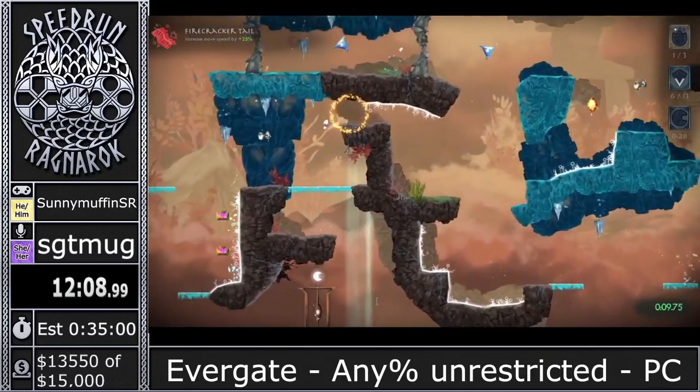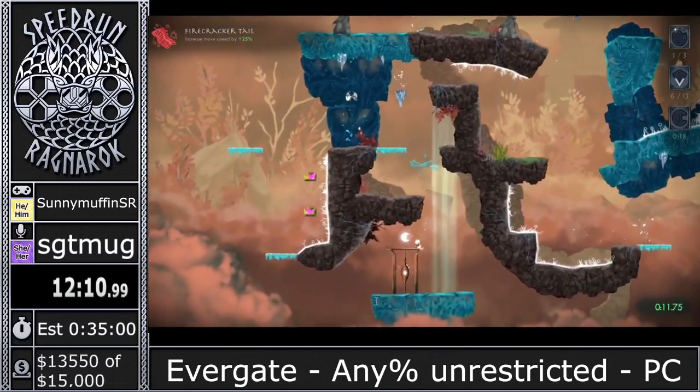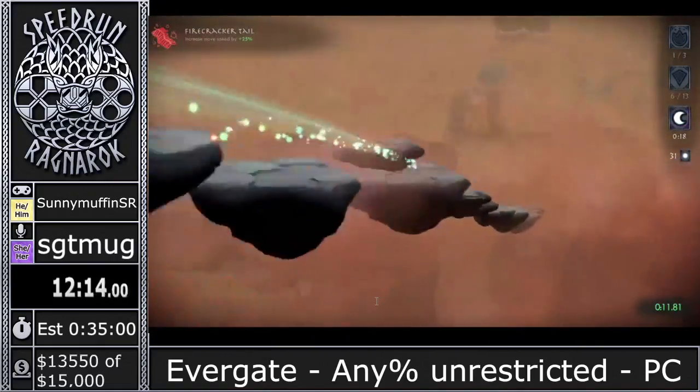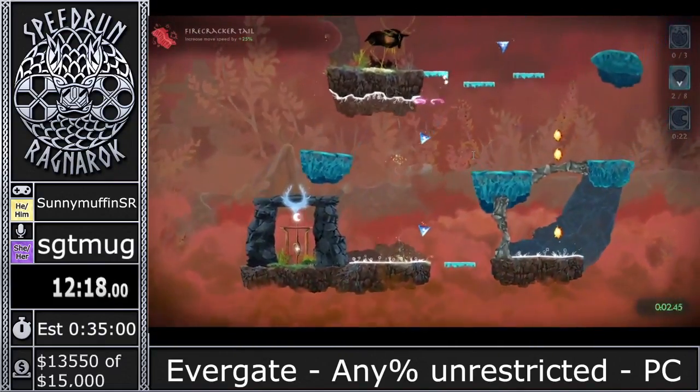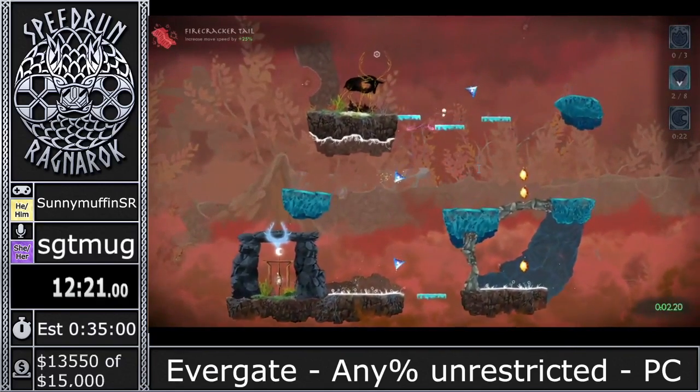This is the first level we see the caribou. This caribou is blocking the end of the level, so we have to make sure we hit him with a missile. Then the rocks that are in the way of the gate disappear and we can go ahead and finish it.